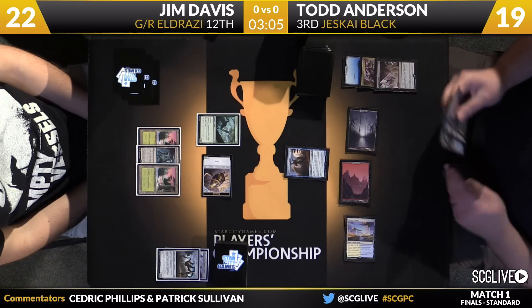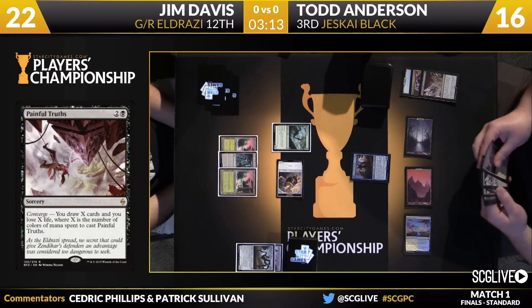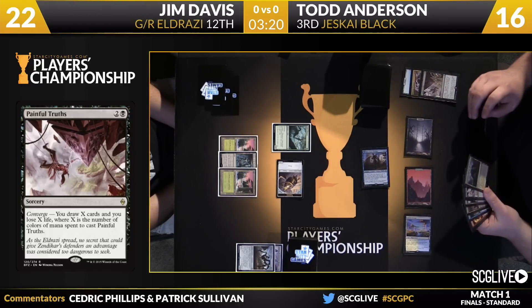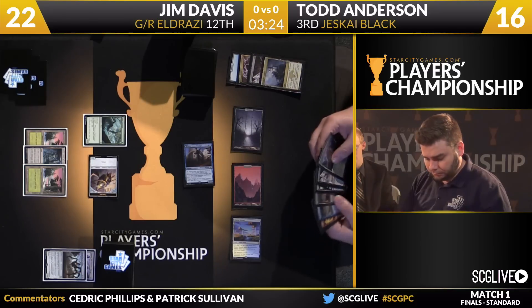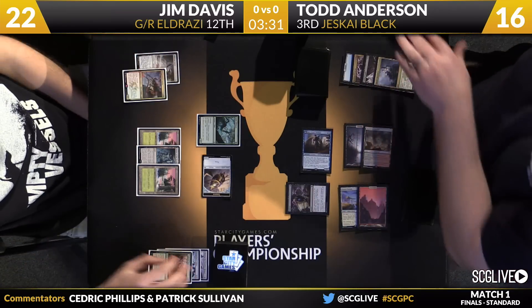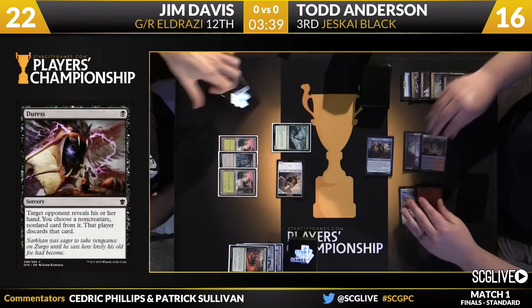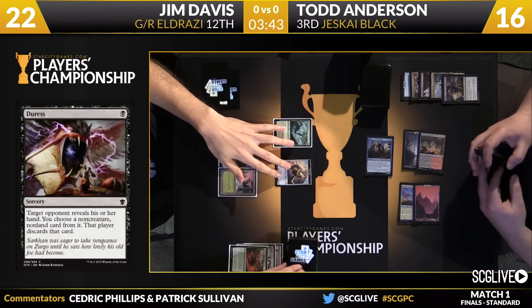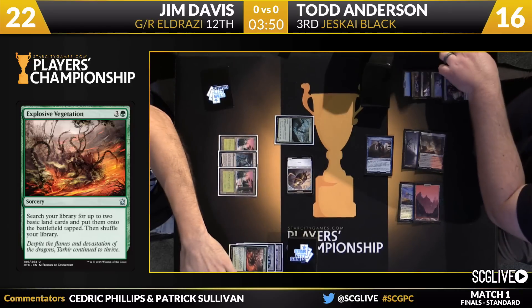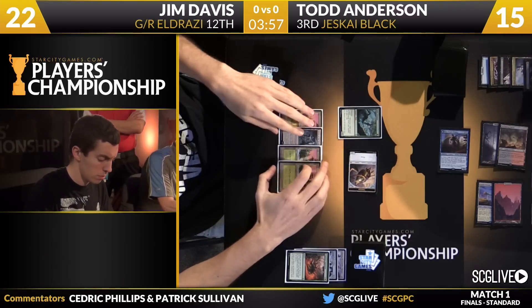Now he draws and discards — Mystic Monastery. He'll discard that. There's Smoldering Marsh, and there's Duress. I think it's correct to cast it. Anderson's sequencing here was just because he wanted to get one more loot out of Jace before it turning into a Planeswalker. So he does the Painful Truths, that's card number three, then he loots with Jace. I think his plan was to end up Duressing, but the Painful Truths might have revealed something else he wanted to do. Here's an attack with the Thopter. Davis would have drawn the fourth land — there's the Forest for the Explosive Vegetation that he no longer has in his hand, so all he can do is pass the turn back.